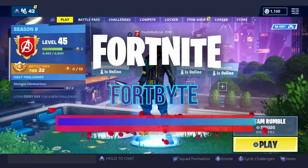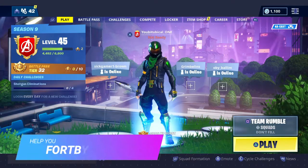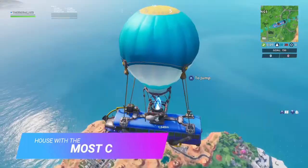What is up, it's the boy here and this is the Fortnite 4x Challenges number 11. This one will help you unlock 4x number 16 and 41. I'll start off with number 16 — you have to go to Desert House with the most chairs for this one.